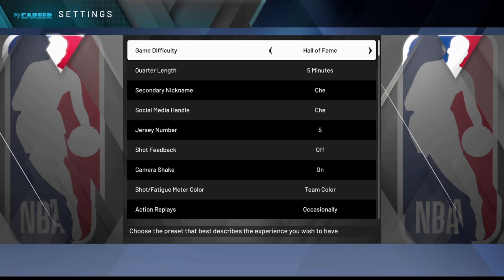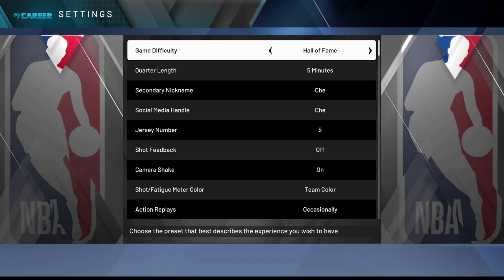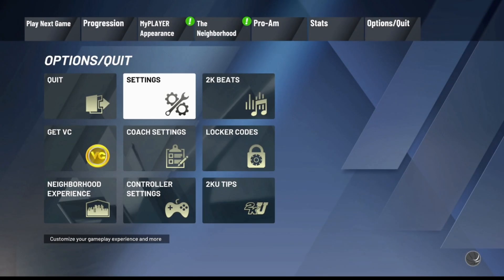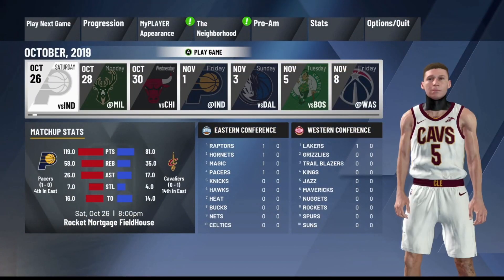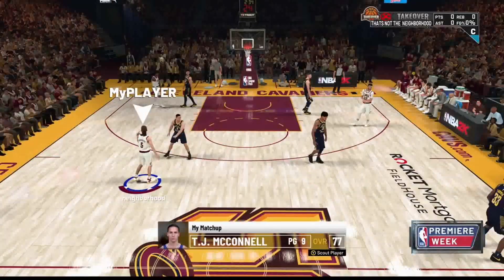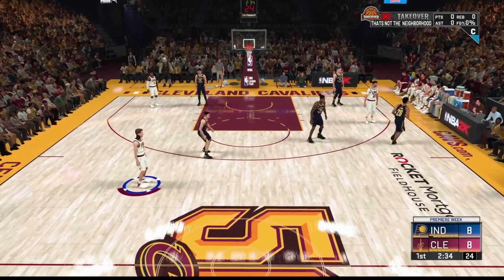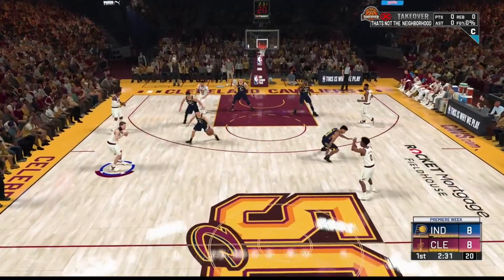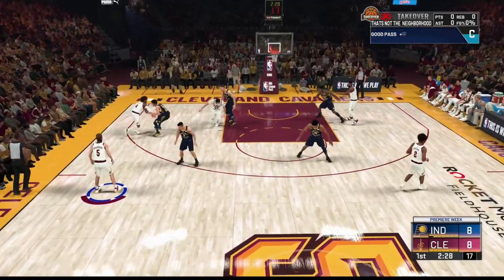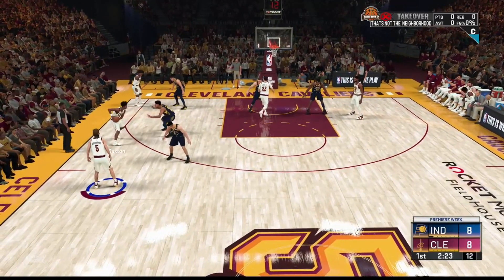Make sure you watch the video before asking questions, because I'm going to show you how to spam VC plus badge progress. The very first thing you want to do is load into your first MyCareer game. This first part of the method is how you confirm VC. In this game you literally don't have to do anything — you don't have to play at all. All you have to do is stand there. What you want to do is get five fouls, play six minutes, and then foul out.